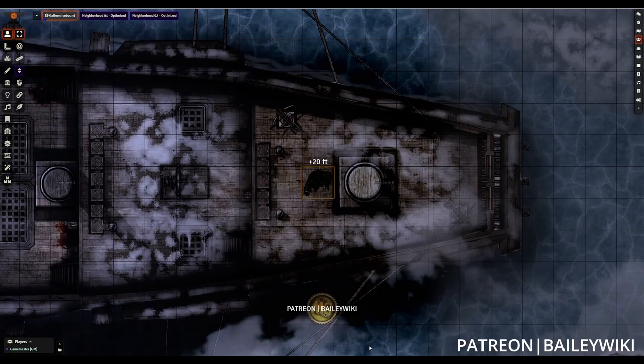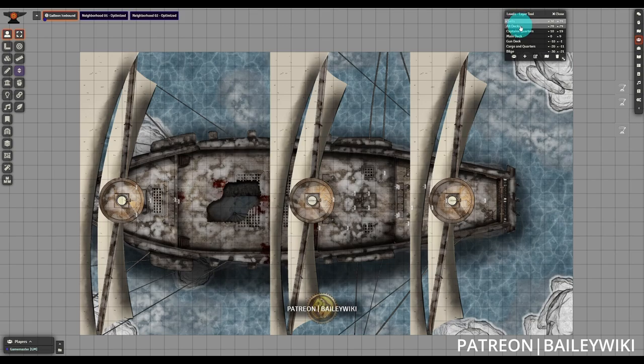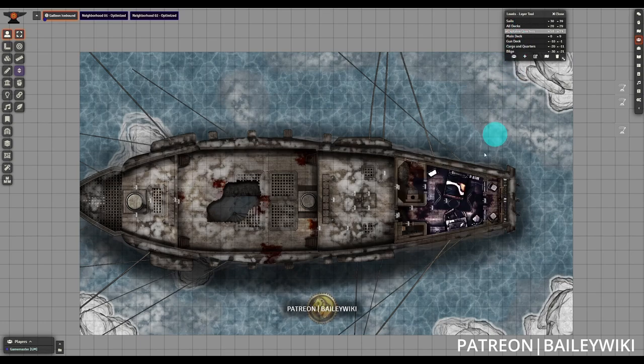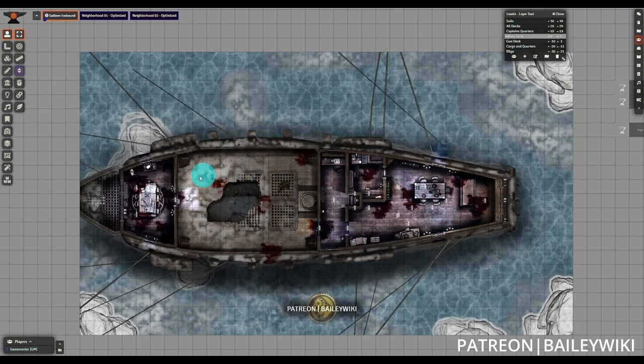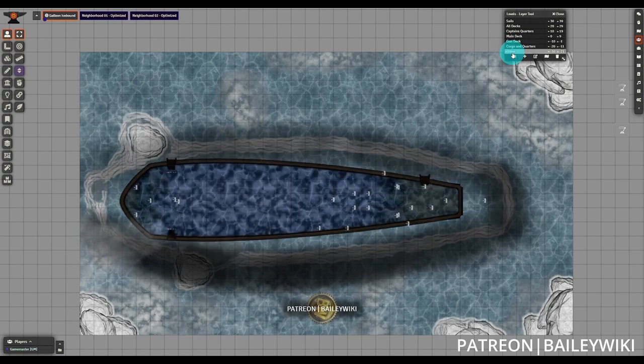I've turned the lights up a bit so it's easier to see as we go through with our Levels UI pulled up to view all the different levels of the ship. At the topmost level we can see the sails on the galleon, and we have an all-decks view showing the top-down view of the entire ship, working our way down from there. Using this Levels UI is where you can drag and drop tokens at the different levels automatically without having to navigate them to stairs or adjust their height individually. It's also where you can hop to those levels to view your players when running an encounter or session.